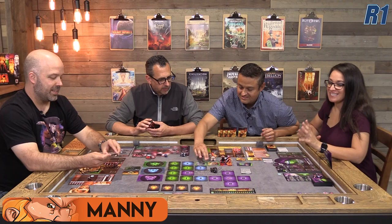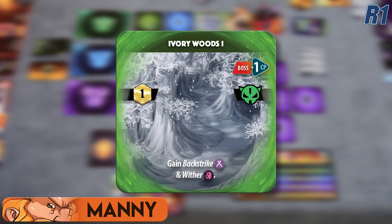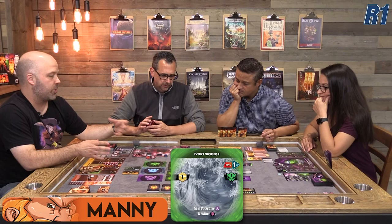We decide to take the two damage and do it — even though that's not an easy decision because we only have 15 health each to make it to the boss with. This is the Ivory Woods one. You only get the tile abilities if you move into it, but you can choose not to. The Stained Spire allows me to reveal an adjacent tile and then move into it if I want to. Moving in means I'm exploring it and the effects trigger. If we choose not to, the tile expires — the boss doesn't get CP, we don't get the gold, and we don't get any benefits or negatives.